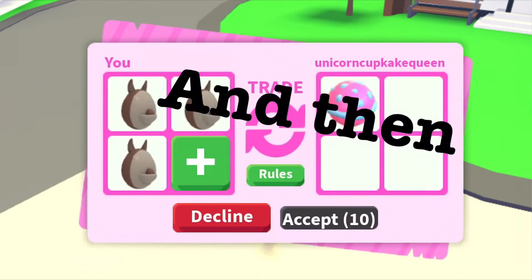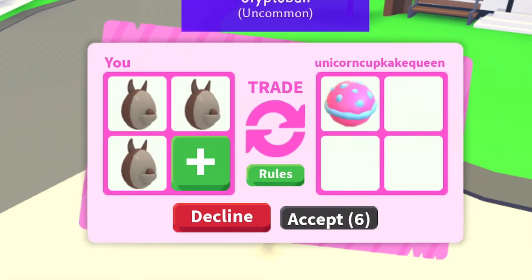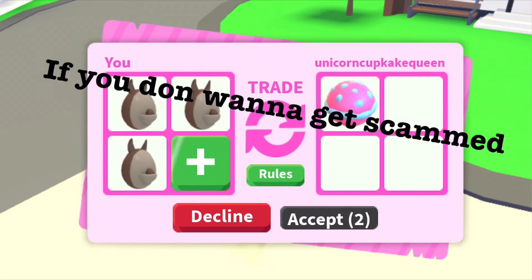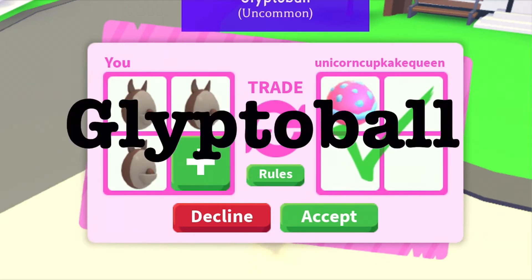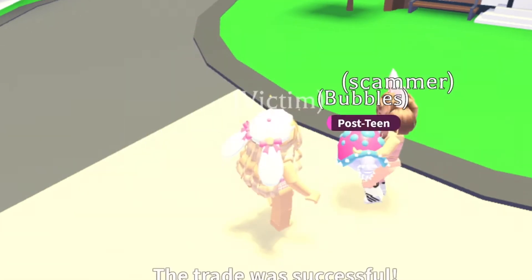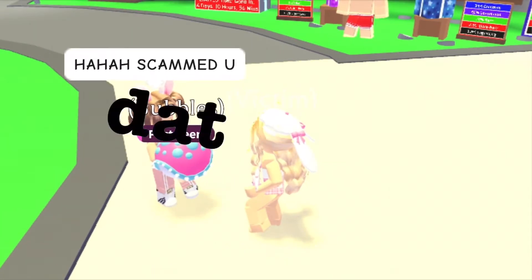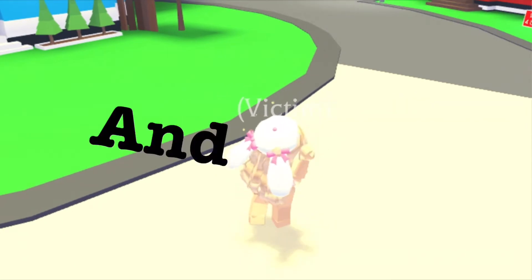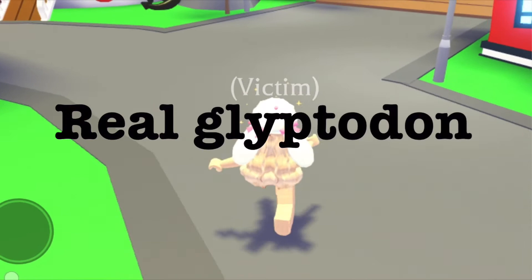You might offer something like three Aussie eggs. Then they'll add the Glypto ball instead of the Glyptodon. You have to check if you don't want to get scammed. Please check whether it's a Glypto ball or a Glyptodon. If it's the Glypto ball, decline and don't accept it, because it can be really bad.